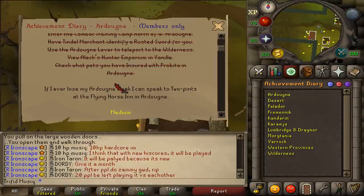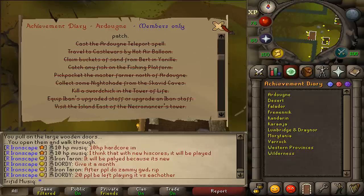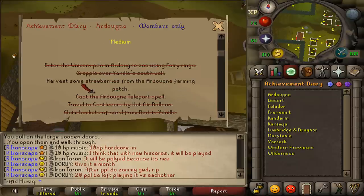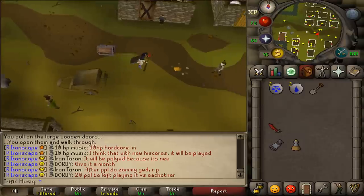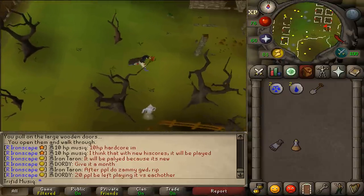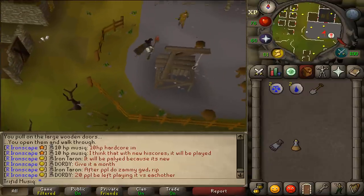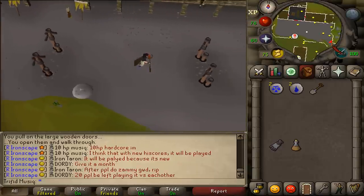This completes the Ardoin medium task of equipping Iban's Upgraded Staff. But there is one more task to go - harvesting the strawberries we planted at the start of the guide. Be aware that after almost 45 minutes of waiting, the strawberries may still not be fully grown, so be prepared to wait or do something else for the next 45 minutes or possibly even longer.